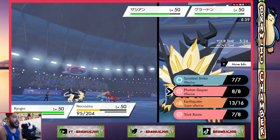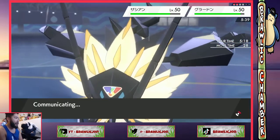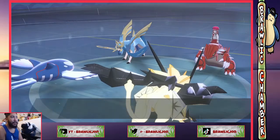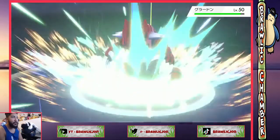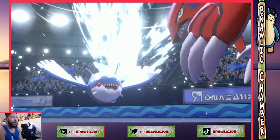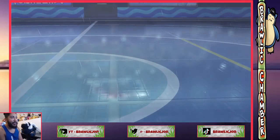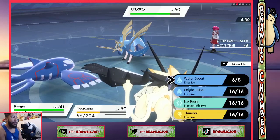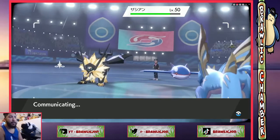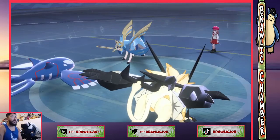Alright, two turns left of trick room, so we are going for water spout. I have a feeling they protect the Zacian here. The question is what's stronger — sunsteel strike or photon geyser? Probably geyser here. Alright, there's protect on Zacian — so now this double up should just kill Groudon. Alright, geyser into Groudon at plus two special attack. Nice. Water spout! That should win the game for me — the only way they can win now is double protect, and I know I'm jinxing it. Alright, they gave up. They should have went for double protect though.